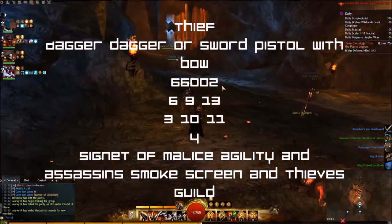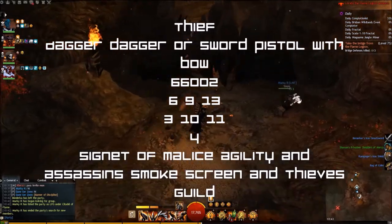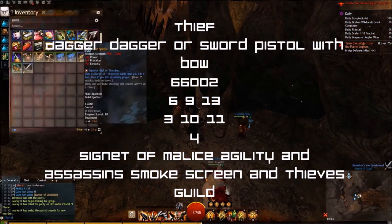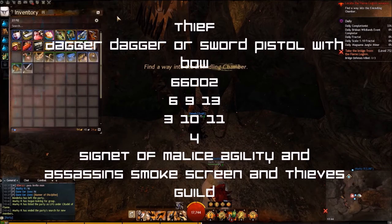Thief — Sword/Pistol or Dagger/Dagger with a Bow. Traits: 6/6/0/0/2, 6/9/1/3, 3/10/11/4. Utilities: Signet of Malice, Signet of Agility and Signet of Assassin, Smokescreen and Thieves Guild.